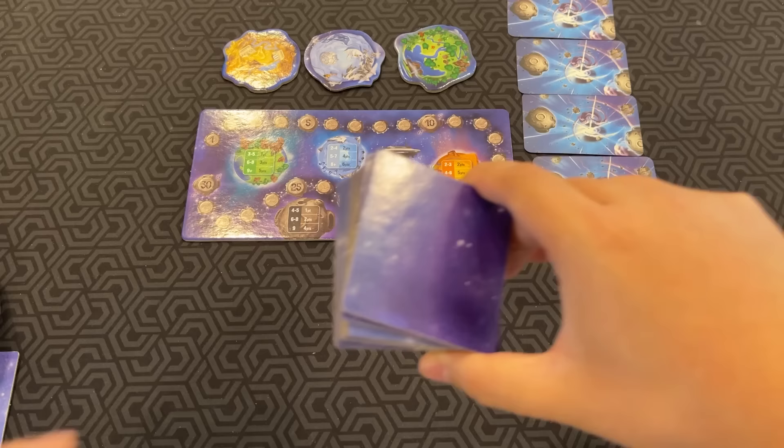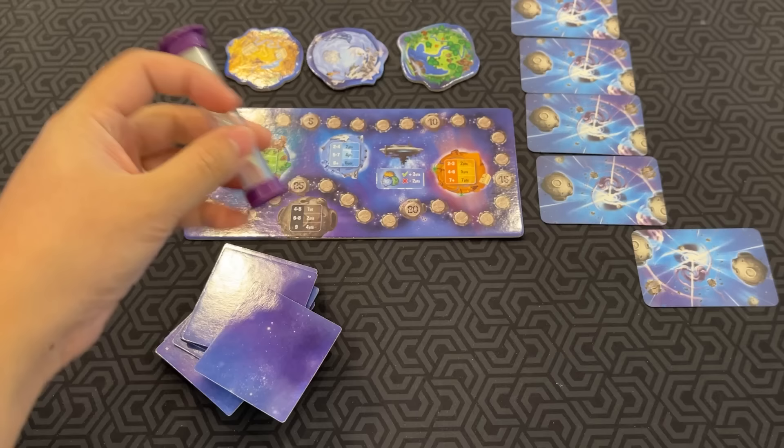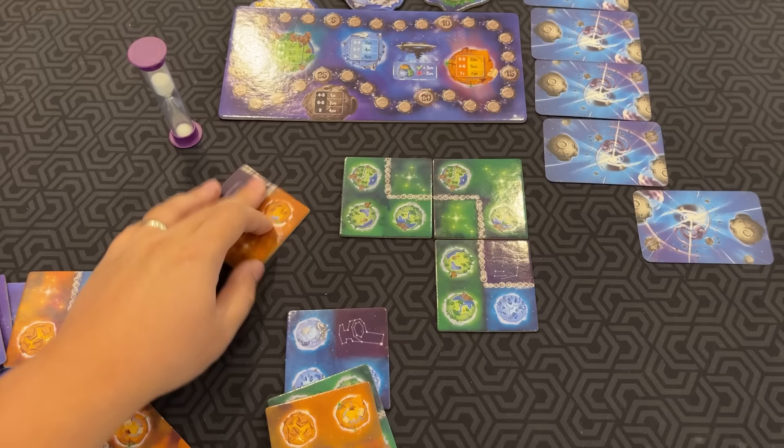You cannot review tiles you've already chosen, and you can't see the three tiles you received at the end. Now we have a timer, and you have one minute to try to put your tiles into a three-by-three grid. Let's see — I'm going to arrange something like this. That looks pretty good. Let's just say that's our example here.